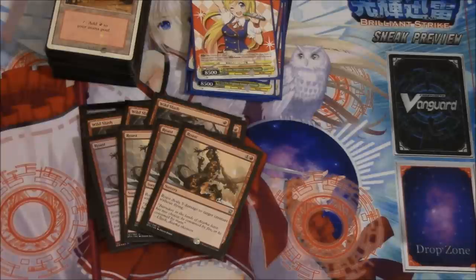Courser of Kruphix and then Rhino — Rhino is a 4/5 with trample that pretty much has a Lightning Helix on it, which is very difficult to recover from. The life gain is bad but the body at 4/5 means Stoke the Flames cannot deal with it; you need multiple burn spells. Roast is the solution — it's very very good against Courser and very good against Rhino; it solves all the problems my deck used to have against those midrange or control cards.